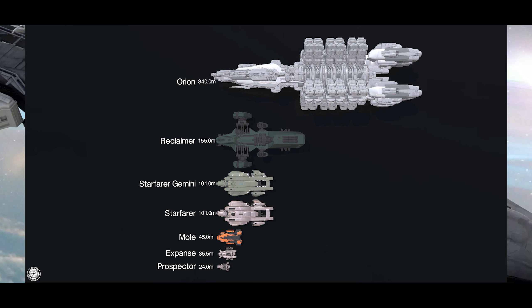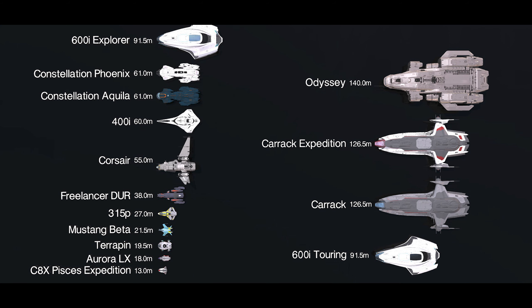Next is exploration. The Carrack, the Odyssey, the 315P, the Mustang Beta, the Connie Aquila, the 600i, the Corsair, the 400i, the Terrapin, and the Freelancer DUR — all of those exploration ships are meant to go out and find new things. It's the more adventurous approach to science, great for collecting samples and data for use in our final category of ships.